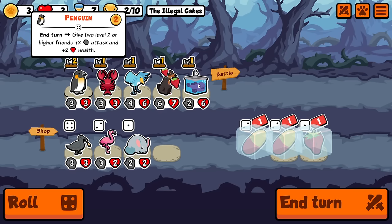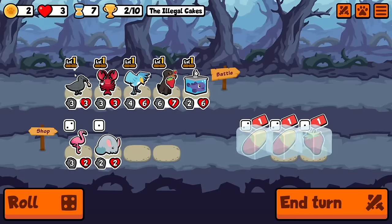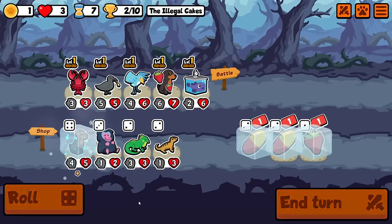Actually here the penguin does nothing for us — we have no level twos. So we'll just sell it and then buy-sell the crow, or maybe I'll just keep the crow for next turn. And we get another doberman.